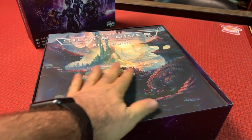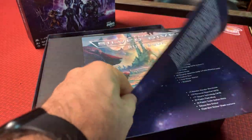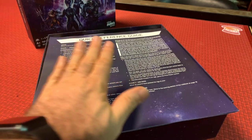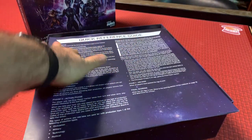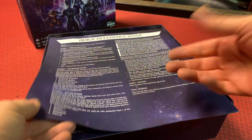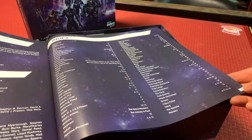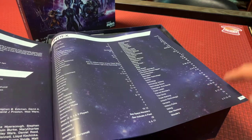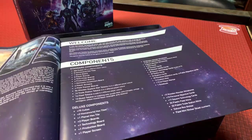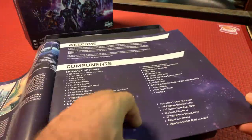So first thing you see is the rulebook. This is my favorite piece of art in the game, that rulebook cover. On the back is the quick reference guide — you can sit down and play the game from this quick reference guide. It shows each phase and what steps you take. If you have a question, you can go to the index on page 19 and find the specific item you need details on and then go to that page. I'll flip through this for you really quick so you can take a look at it.